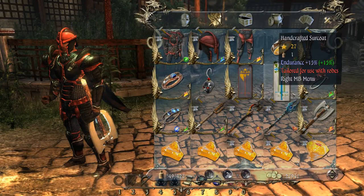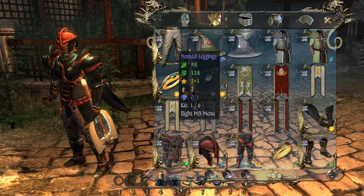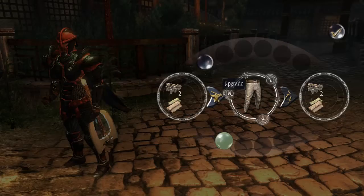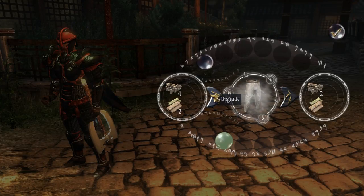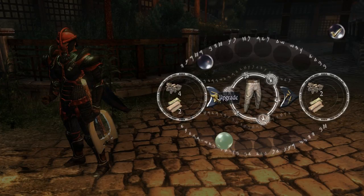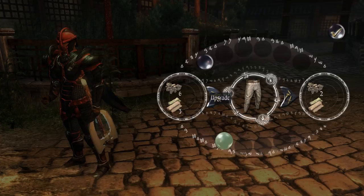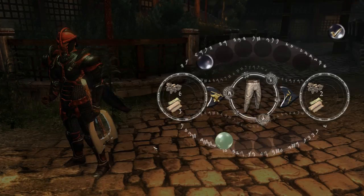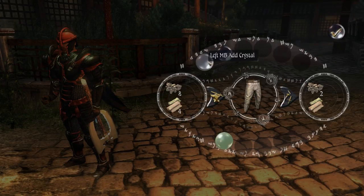What I will do instead is show you what sealing crystals do. Here I have a pair of nomad leggings. I'm going to craft these nomad leggings up to upgrade level six — a lot of people seem to get confused about sealing crystals, I did myself. There we go, it's at five — one more. Now it's got two slots.